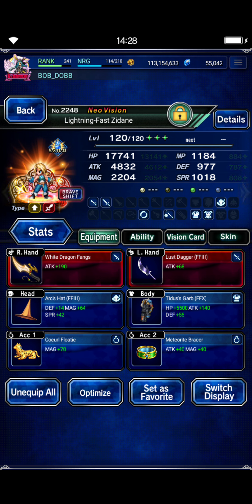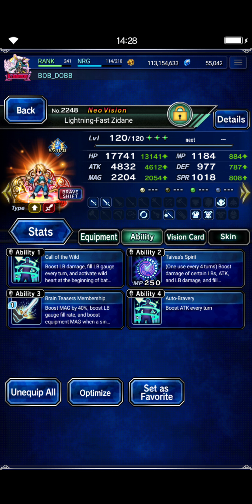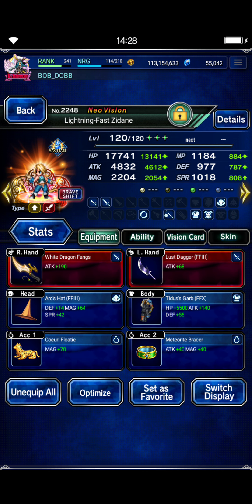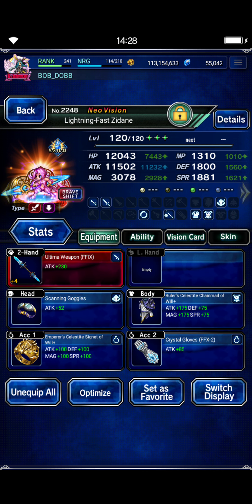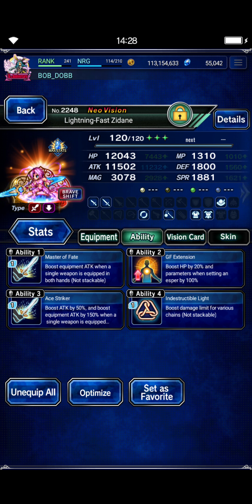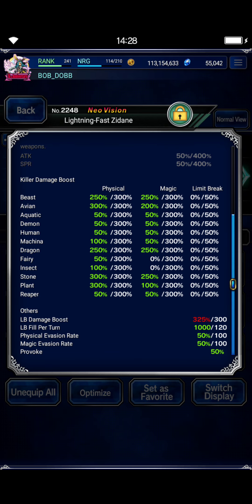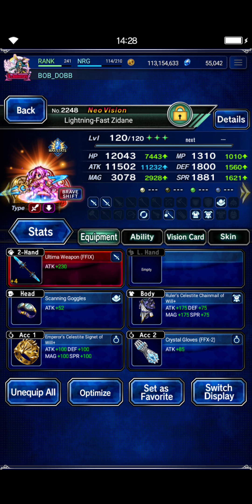Zidane, base form, a lot of LB fill and LB fill rate up. Tidus's garb for the LB mod, Tidus's spirit, auto-bravery, Call of the Wild for some preemptive fill. We're doing his LB on turn 1 and need it again by turn 3. He's got Ibarra's vision card. Then shift form — true double-hand build, chain cap up from the card and materia. He is at max LB and max stone.